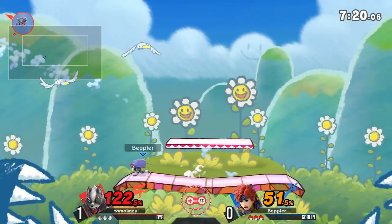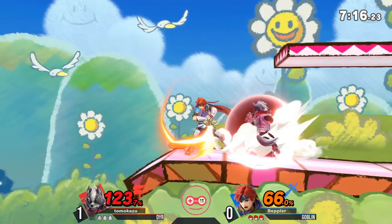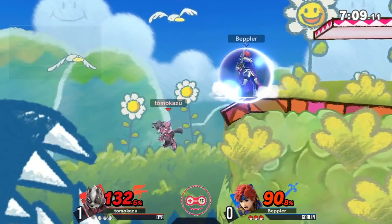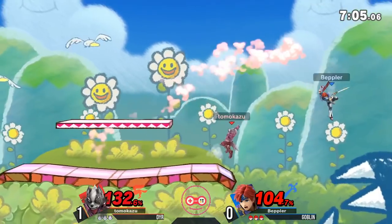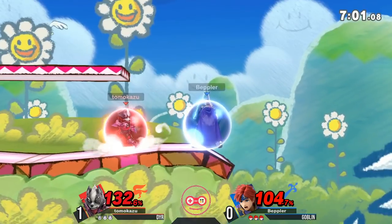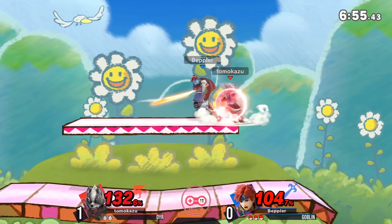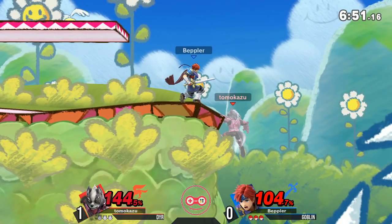There's been a couple of times now we've seen him try to use that as an edgeguard opportunity. That up B is so strong from Roy and has huge hitboxes around it — he nearly got the falling Nair. Risky from Dyer, misses the tech, but got back to the stage barely with that ledge snap. Now both players are at kill percent. A dash tech will get Goblin off the stage, but both players are so good at using the recovery to get safely back onto the stage. It's whoever wins the next neutral opening. You've seen Goblin use that step-back F-tilt a couple of times now — incredibly strong kill option from Roy.